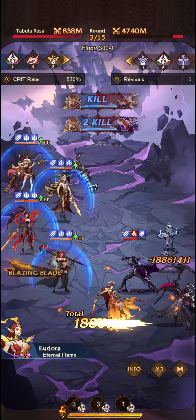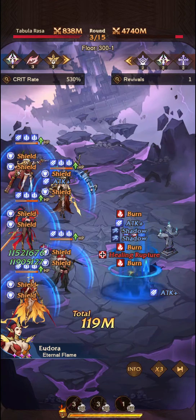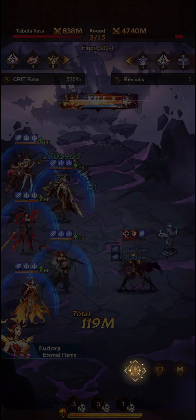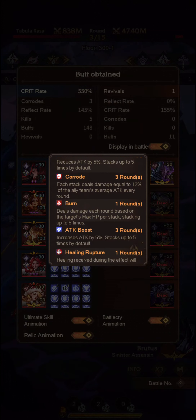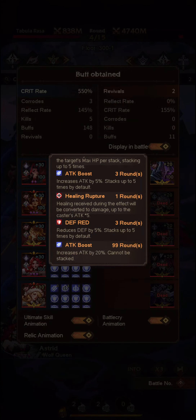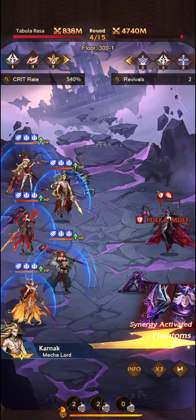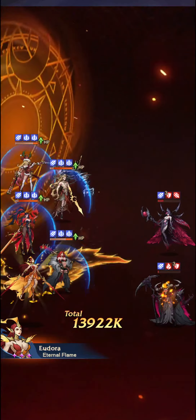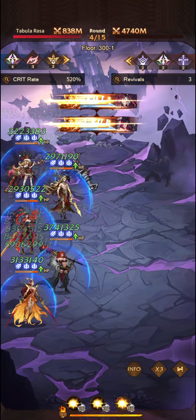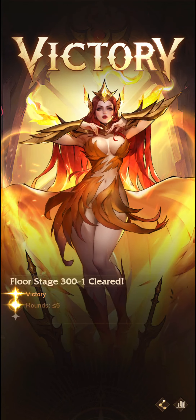It looks like we can execute here — a double execution. And then Eudora, hopefully to apply as much burn as we possibly can. So this burn here — one round — and we've only got one stack of burn currently. Now two, and an execution. And there we go.